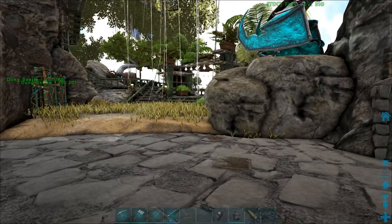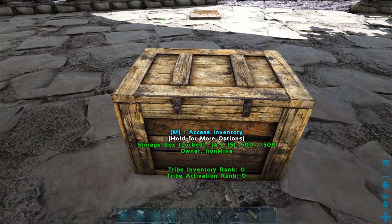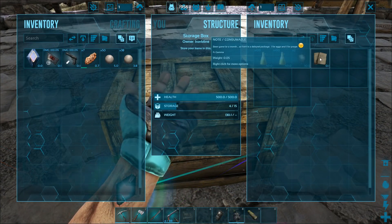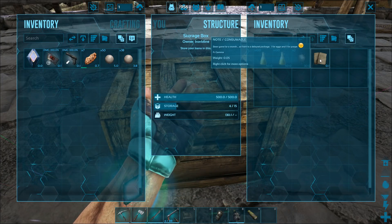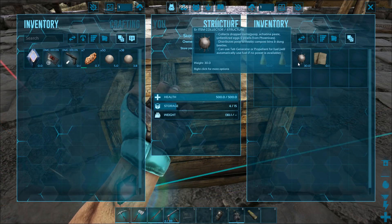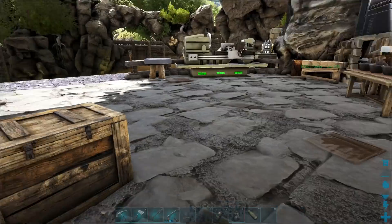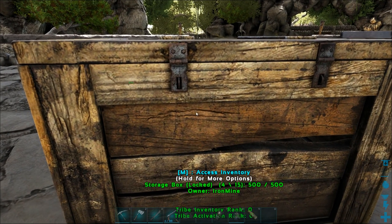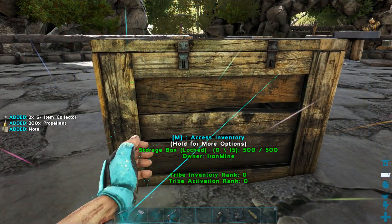To help out with this process, Gamma Dose — one of the members on the server — he's been gone for a while and he said, 'I've been gone for a month, so here's a delayed package: one for eggs and one for poops, or ploops.' I really appreciate it because I wanted one of these things to start collecting eggs and poop so I don't have to pick it up with my bare hands. It's wasteful, I'm running out of nylon gloves — it's just getting kind of gross. So I think this is going to work out, and that's why I wanted the industrial grinder so I can make the propellant to run these things.